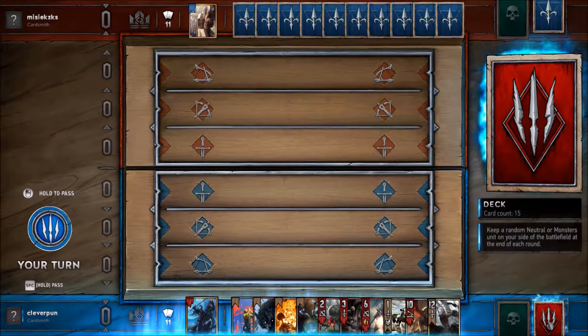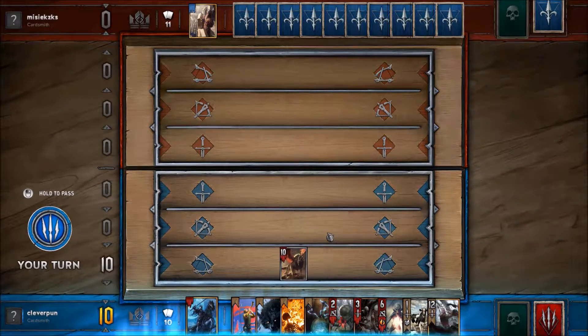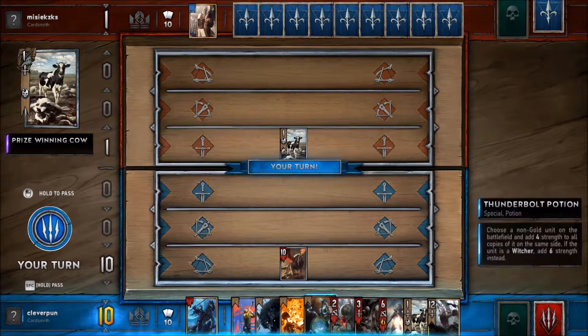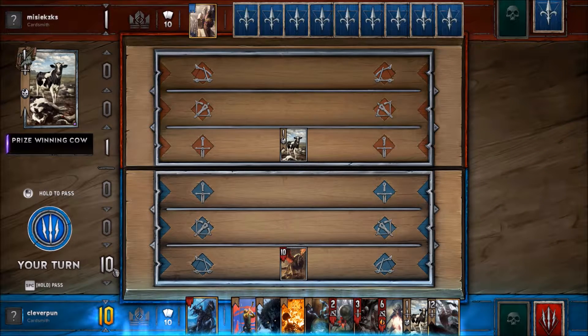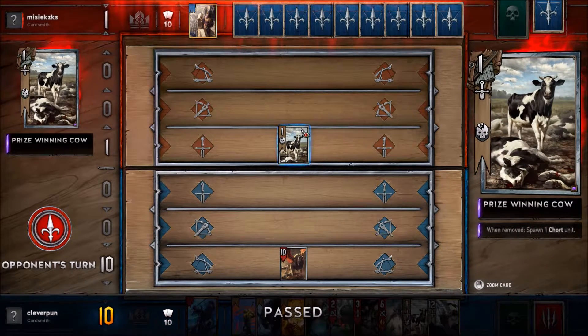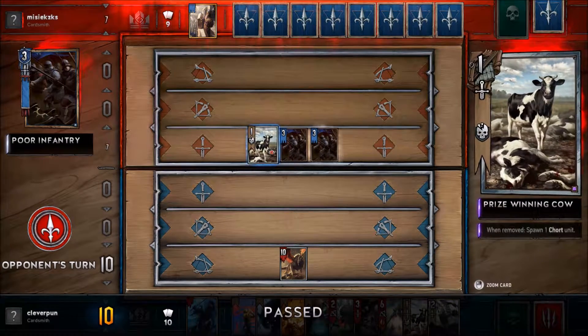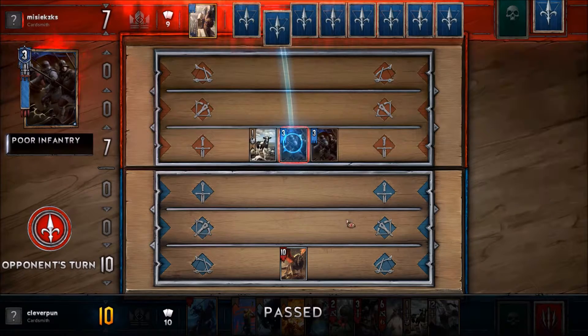My faction ability here is that you're going to be trying to get a keeper-free unit. When this unit goes to the graveyard it spawns a stronger unit. Now he can pass and automatically lose the round, or he can try and spend some resources to win this round. Either way, it won't be a waste of resources to play this guy because he's going to show up again in the next round.